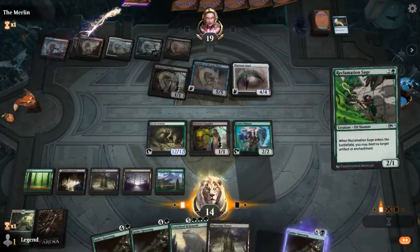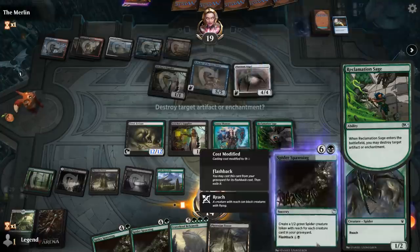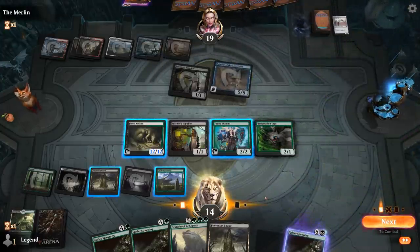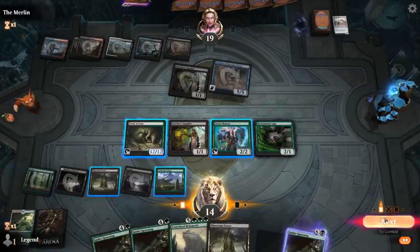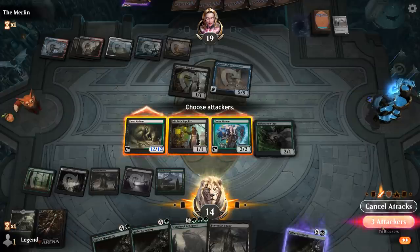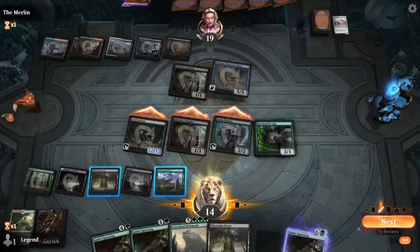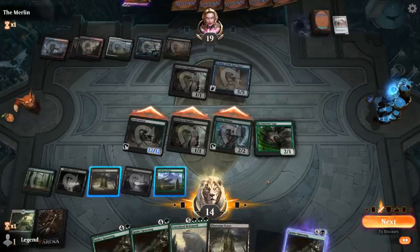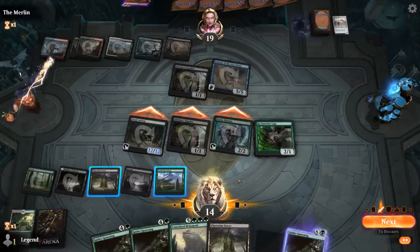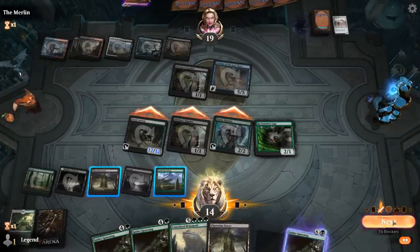This turn we'll Reclamation Sage the Platinum Angel and hit the opponent for quite a bit here. I could also sacrifice Supplier to Phyrexian Tower in the hopes of just killing them — but even if we mill three creatures, 14 plus 3 is 17, not quite lethal — so we'll just hit like this.